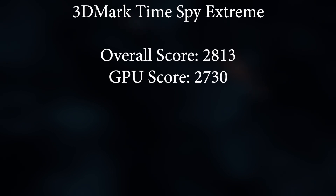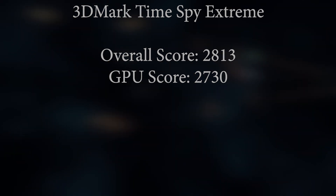3DMark Time Spy Extreme got an overall score of 28.13 and a GPU score of 27.30. This is a very easy test for you to repeat and see how it goes — it's a free benchmark on Steam if you get the demo.